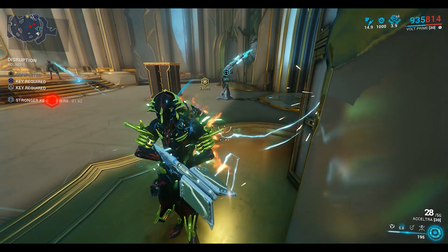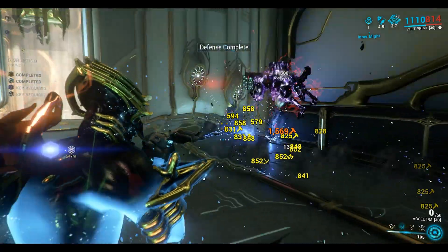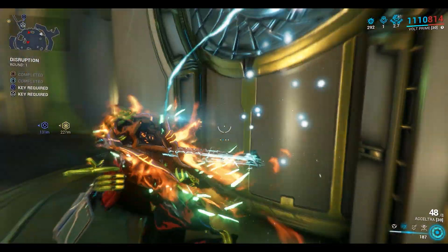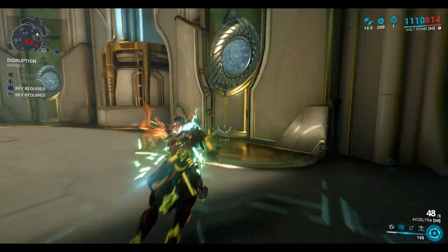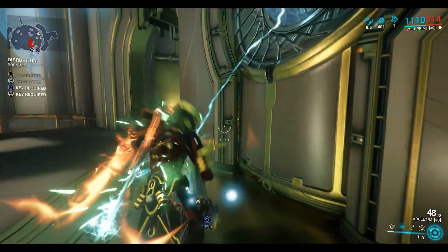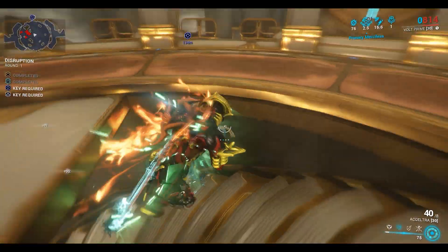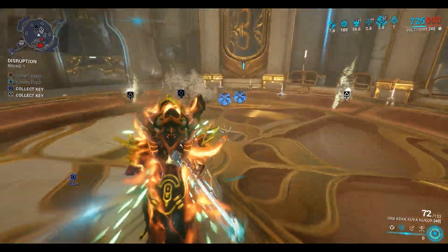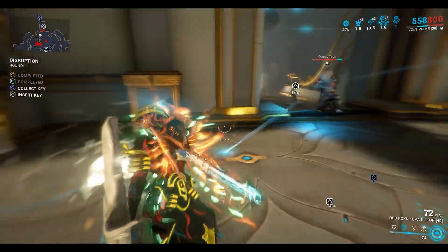Unlock the staircase here by charging up each of these points. I think I might have left it too long — more to do in succession. Okay, that's two down. That's all four down. I left the first one too long. If you do all four you can unlock the staircase and get the rare mod. I do have a video that shows you how to do all the lure puzzles, so I might link that down in the description below.